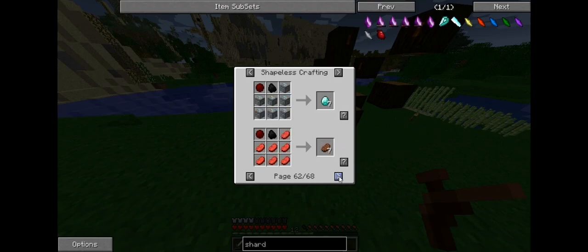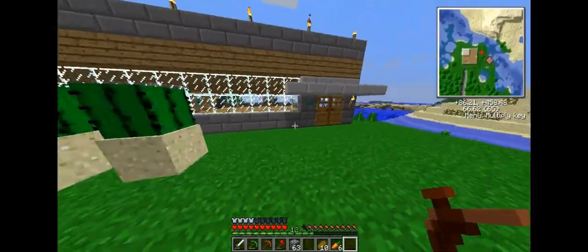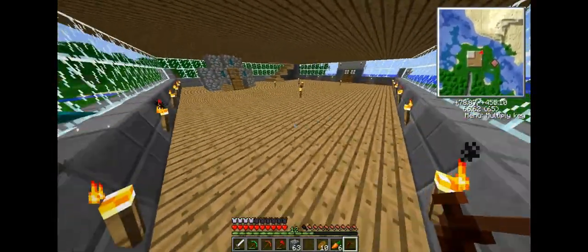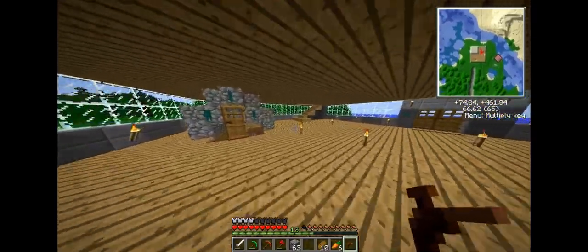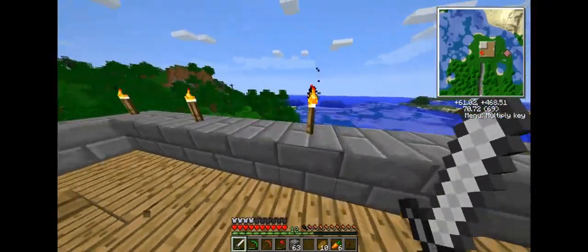Refined iron — that makes sense. I don't really know that much about red power. So I will just go inside before a random angry zombie comes to attack me.